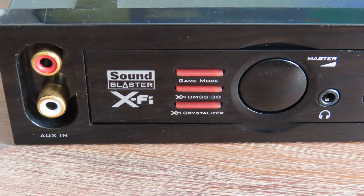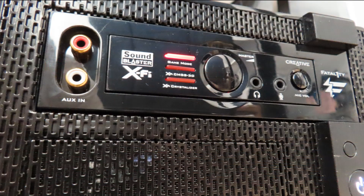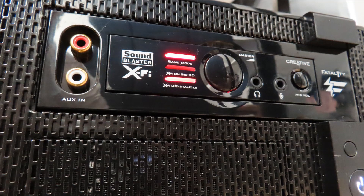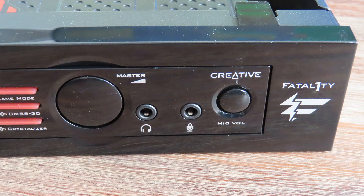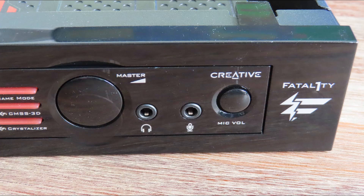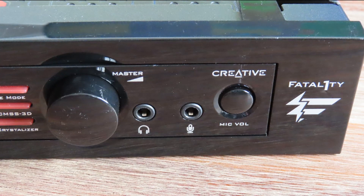What makes this card really interesting is the I/O box. From left to right, you have the auxiliary input so you don't have to go under your desk. Then there are three light indicators: one for gaming mode, one for X-Fi CMSS, and one for X-Fi Crystallizer. You can press the button or go into the driver interface to enable these. Next is a big volume knob independent from Windows volume, followed by headphone out and microphone in — very convenient when using a headset without a front panel. On the far right is the microphone volume knob.